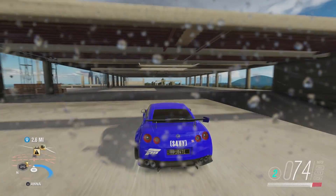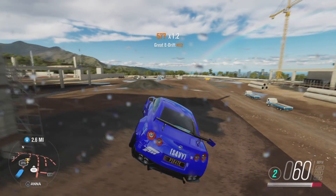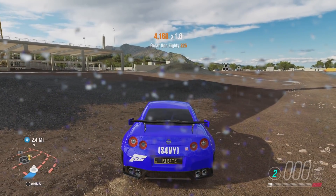All you need to do is get in a car you're comfortable drifting in and just drift at the end of this platform, drop off, and carry on the drift. You will pop Ebisu style skills in next to no time.